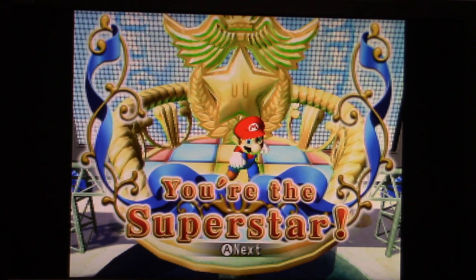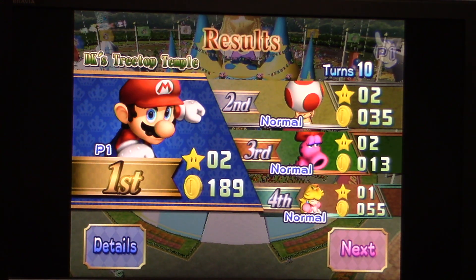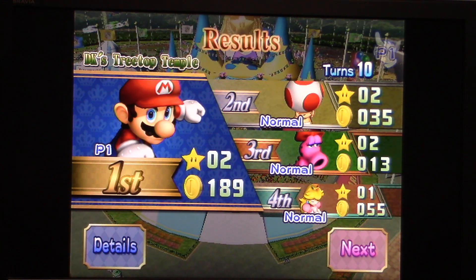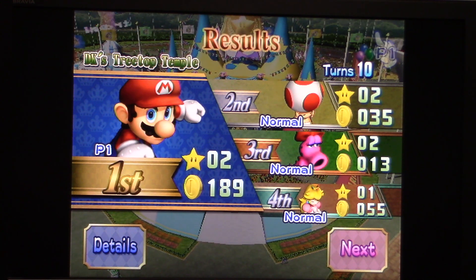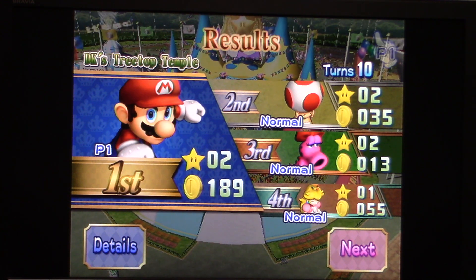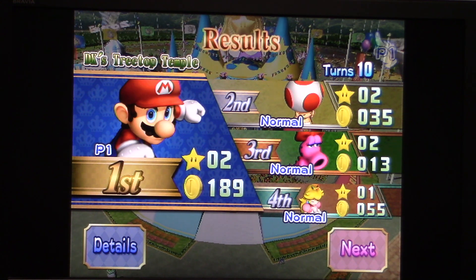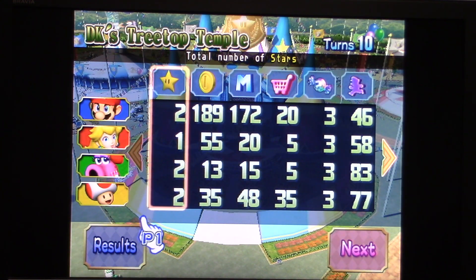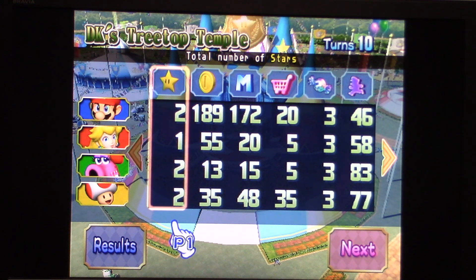That's what I call a fantastic game. Alright, so we only had two stars right in the end. And there was a three-way tie between me, Toad, and Birdo. But thankfully, I had a big advantage in coins right there, and that's what helped me get this win. So I would gladly take it. Now let's go ahead and go over our detailed results before we wrap things up for this segment.